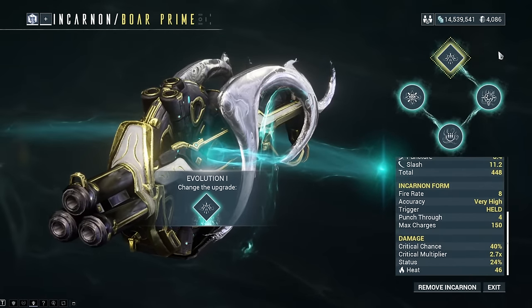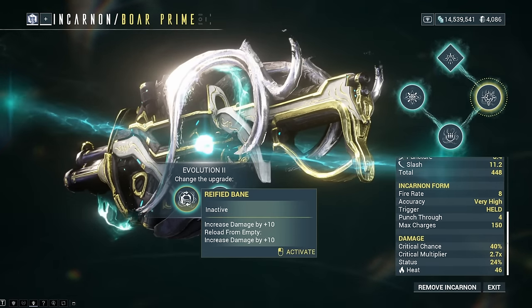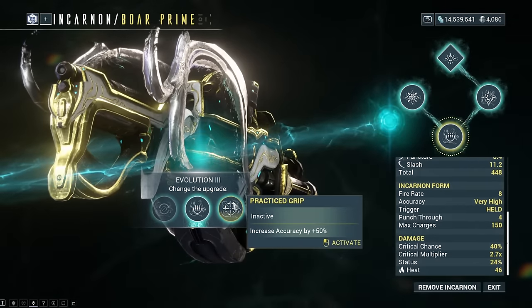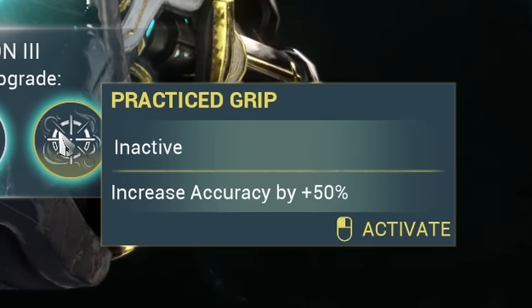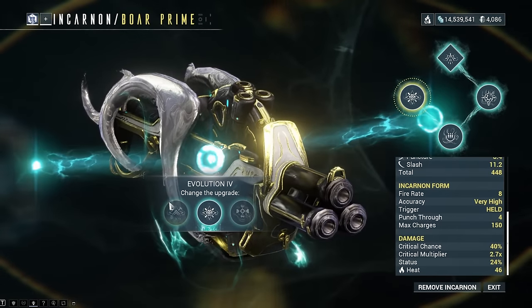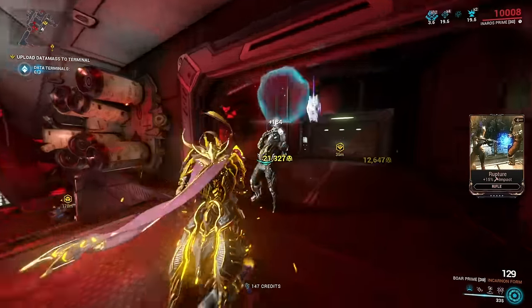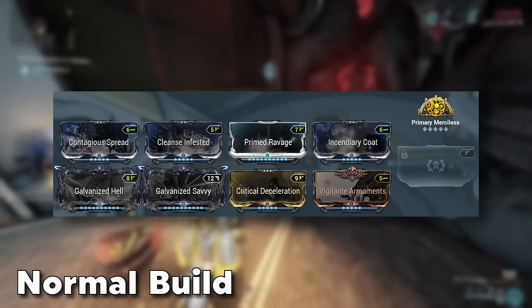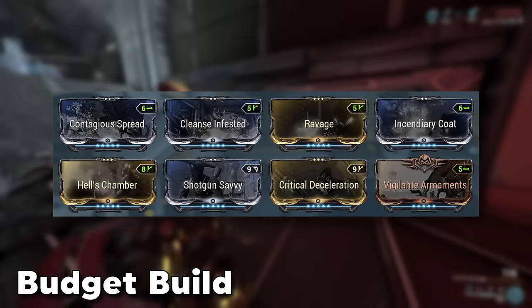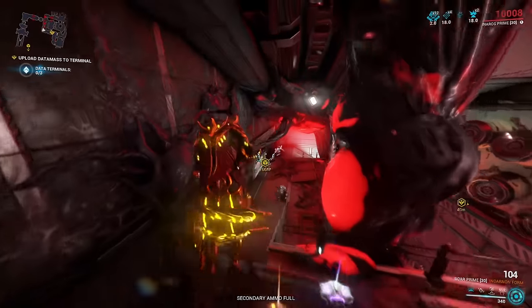For the Incarnon evolutions: in the first slot I went for the one that gives additional punch through if your Warframe's armor is 450 or higher, since most Warframes get there these days. In evolution 3 you might want to go for more precision given the wide spread, but I personally went for the one that gives more ammo. In the last slot it's really up to personal preference whether you want more status or more crit. In the background I'm using it against Infested, going full crit and modding for Gas damage, since Gas deals a damage bonus against most Infested types. The budget build covers the same situation, though if you go against other more heavily armored enemy types the build would vary drastically.